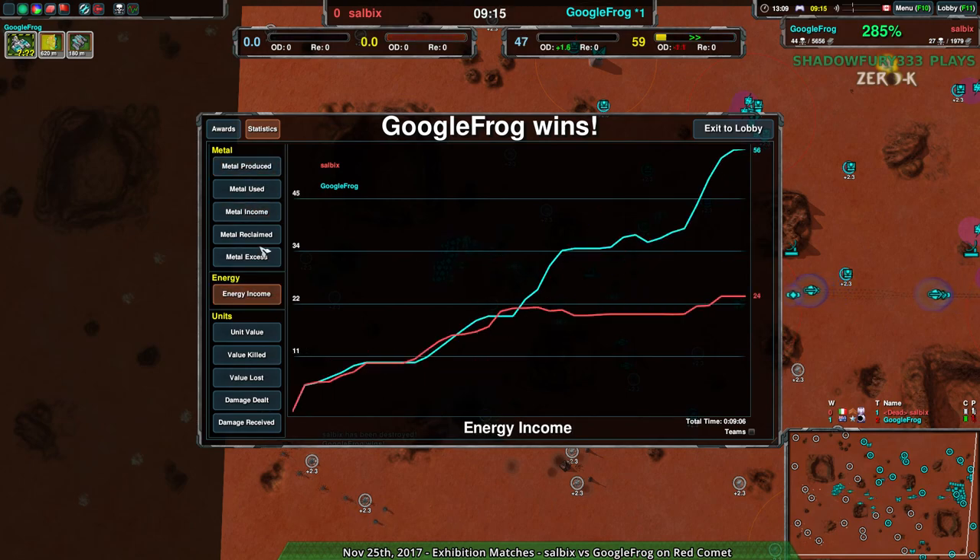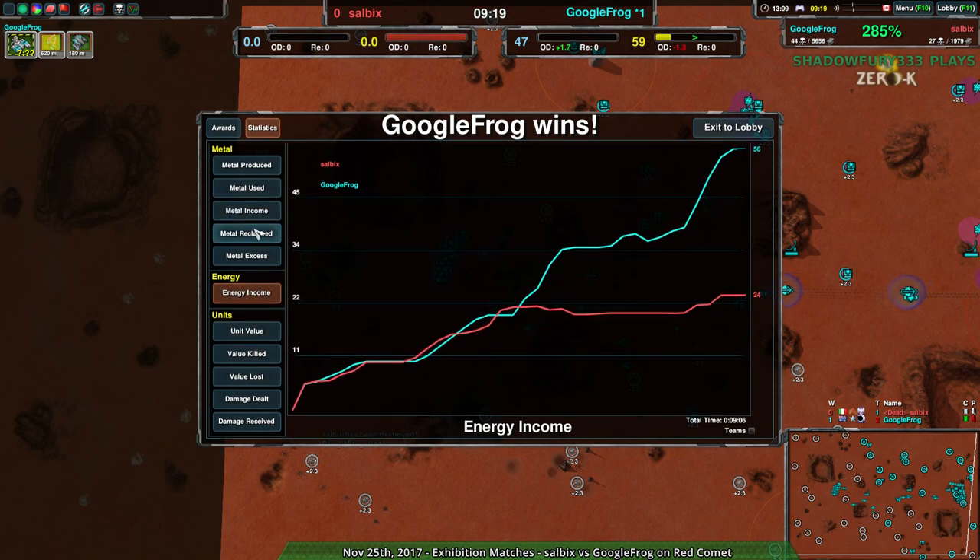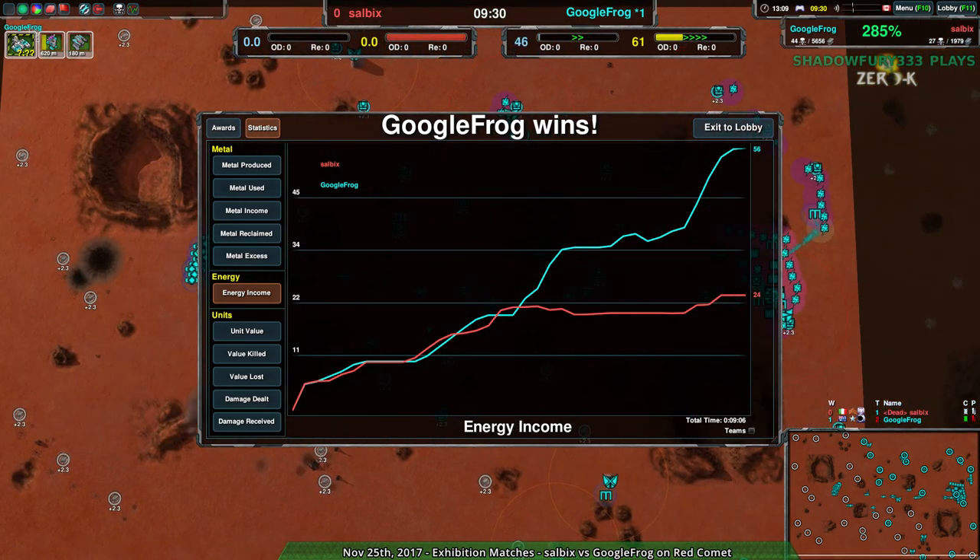Overall, that was a pretty good demonstration of why it's important to understand the matchup — because that is not a match where you want to use Fencers, at least not if they're going to use Thugs. It's very easy to counter. But that's fine. We have another match after this — a match between Dainfront and Anir on Vitra. Stay tuned, it'll be up in a couple of moments.